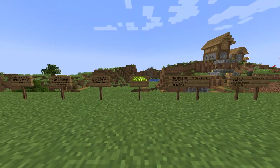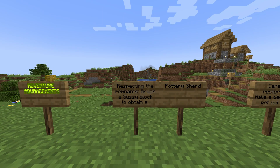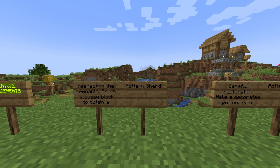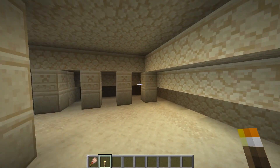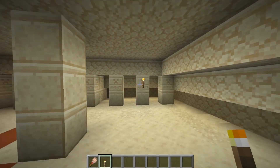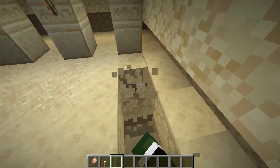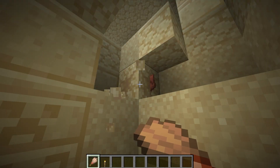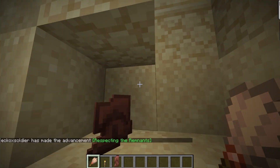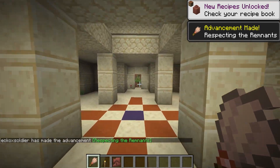Next on our list is the adventure advancements. 'Respecting the Remnants' — brush a suspicious block to obtain a pottery sherd. It doesn't really matter what you find, whether it's a desert well, a desert temple, or a tray of ruins — you just have to find yourself a suspicious block. And if you're lucky enough like me, as soon as you find one of these, advancement made: Respecting the Remnants.